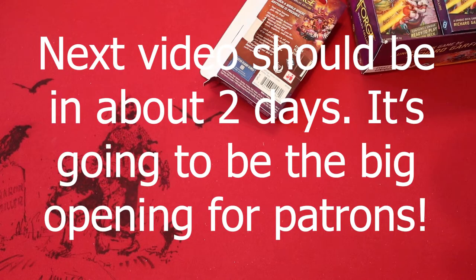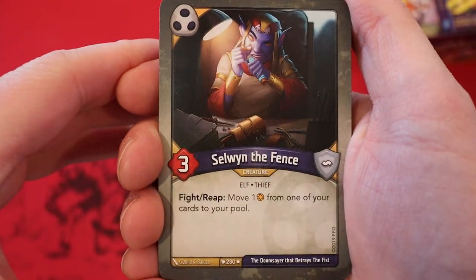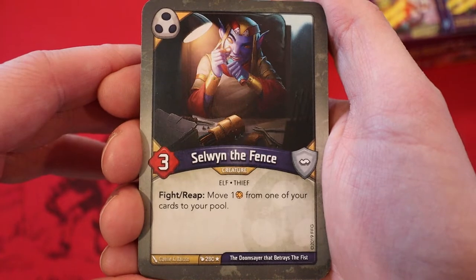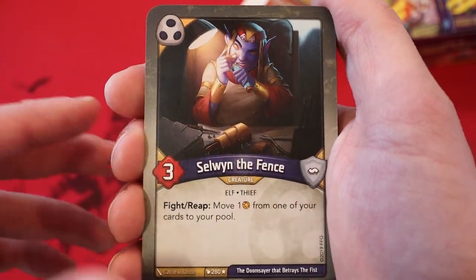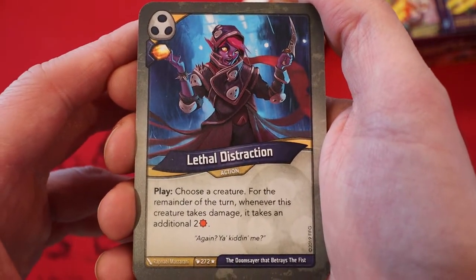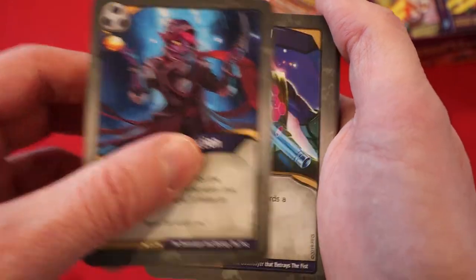Let's see what we have inside this thing. We are starting off with Shadows. It's So in the Fence — three power, fight, reap. Move one amber from one of your cards to your pool. The card got really good with Saurians. Hopefully we have something like a Skeleton Key or Capture in here so we can use this ability. Lethal Distraction — amber, never play it. Choose a creature; for the remainder of the turn, whenever this creature takes damage, it takes an additional two damage.